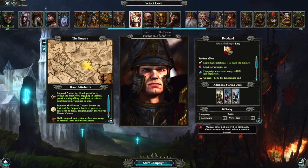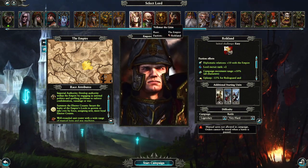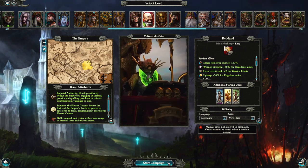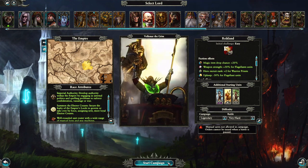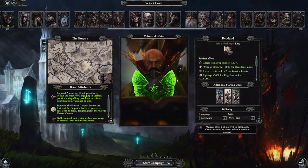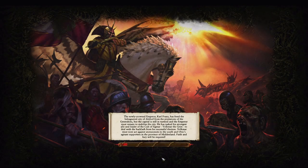Mercy the Mad here, and today I've got another three-turn guide, this time for Empire or Reikland. I'm going to show how to take all of the Reikland regions in four turns, which I think is as fast as you can do it. But my actual preferred start for Reikland is to sack Ubersreik on turn three and then just use Ubersreik and Isleheart as sack cities. I'll show that too.